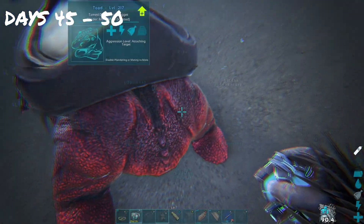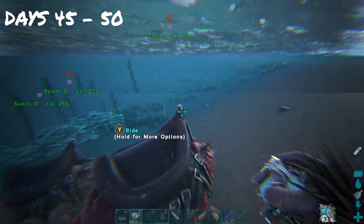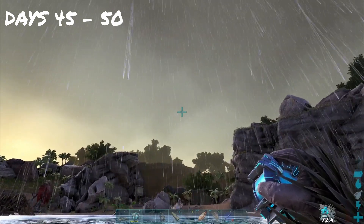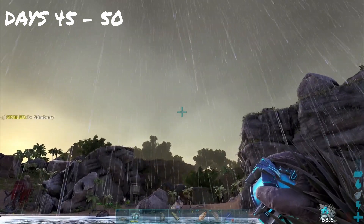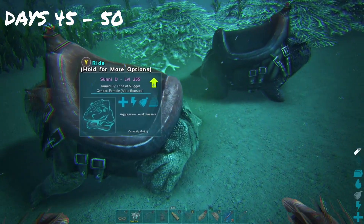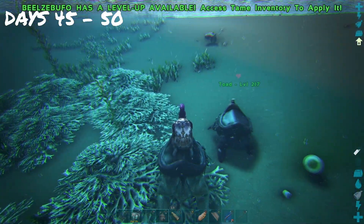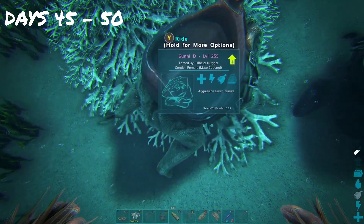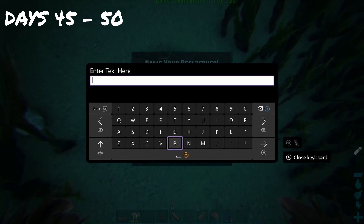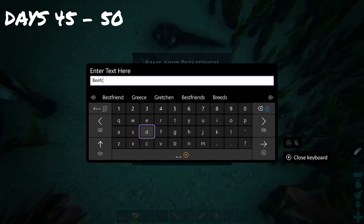Once we get back home we start breeding our frogs — we need an imprinted frog to go down into the swamp cave for cementing paste, and if anybody knows, bringing a frog down there even with a good saddle is like a death sentence. Sunny D finally lays an egg and we wait for it to hatch. We didn't do anything else the rest of the day.